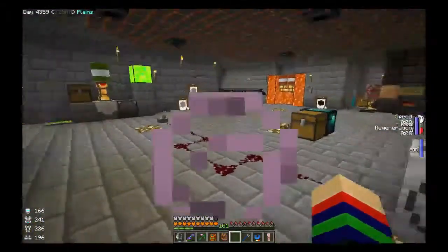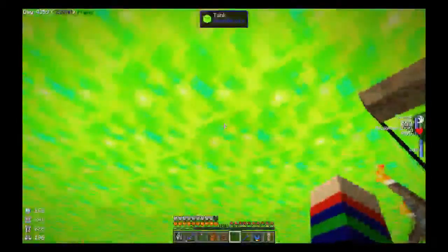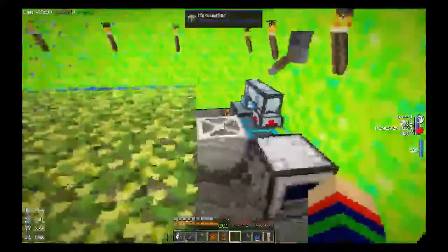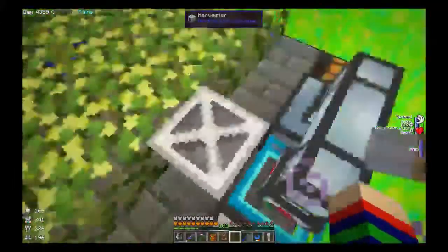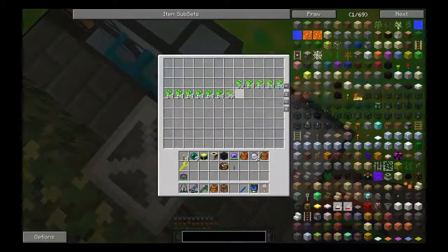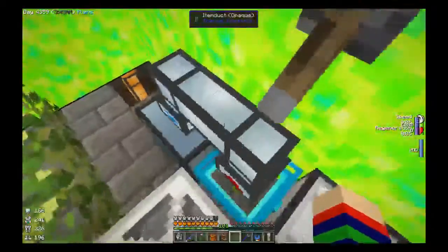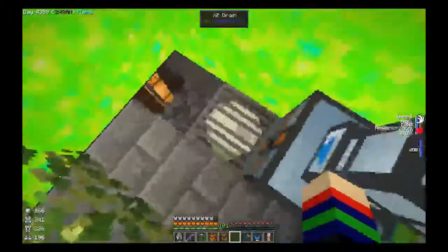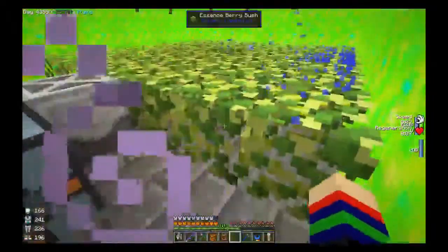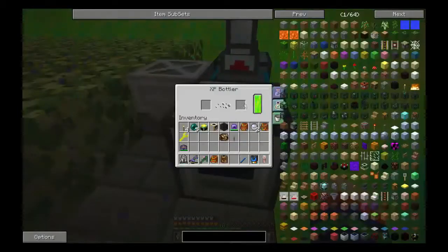This server is pretty cool - it's a PlayGrid server. I've got an infinity XP tank room. These are Essencebury bushes where the XP grows onto the bush, and then the harvester harvests it and puts it into this chest. Then it's piped from the chest into the autonomous activator, goes onto the XP drain into the tank, and into this big tank.